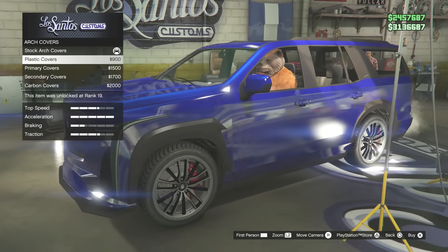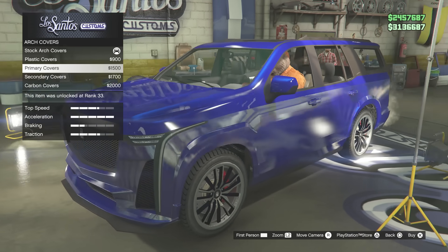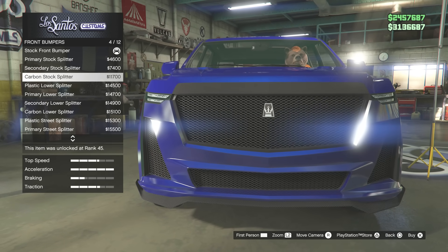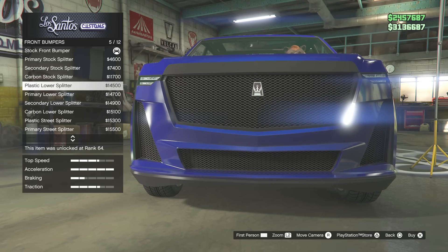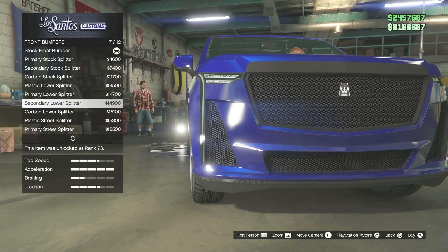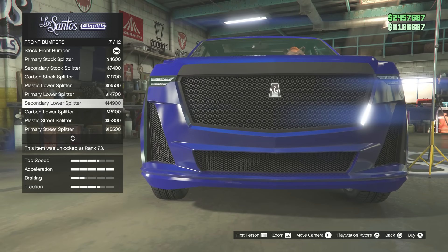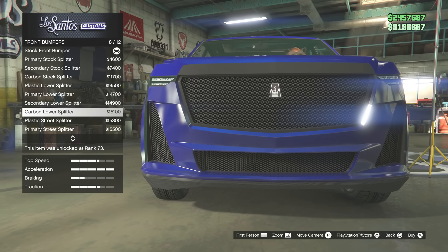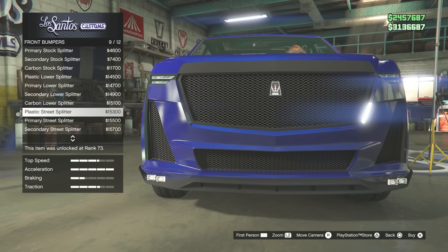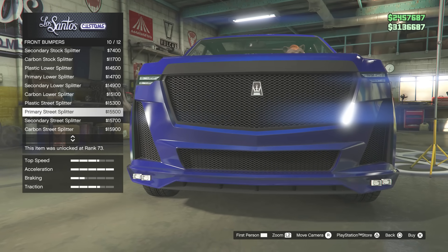We have arch covers. I've actually not been through the modifications, surprisingly enough, but we can actually make the Cavalcade a bit more boxy. We have front bumpers, and front bumpers consist of splitters. What is the point of having a plastic lower splitter and a carbon lower splitter? No one's going to be looking that closely to identify the difference between the carbon one and the plastic one. And look at the price - $15,000 for a splitter. Then we have this final cool option which has fog lights on the bottom that actually work. That's something unique - little tiny fog lights that work. $15,300.